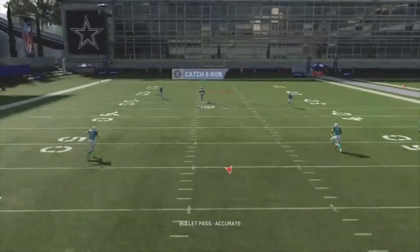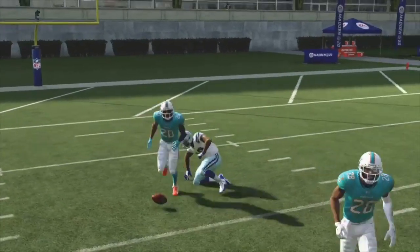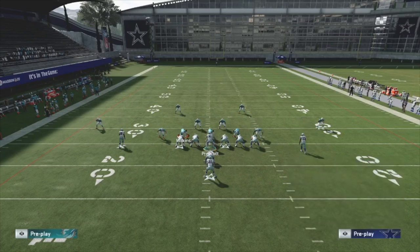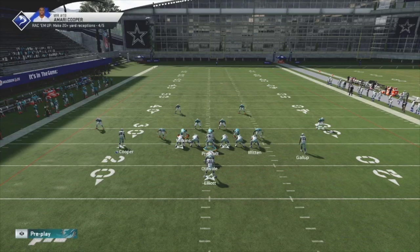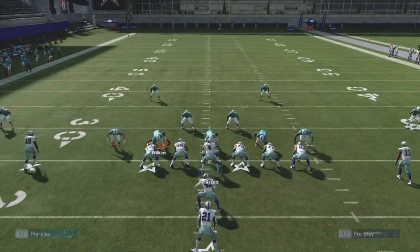Boom — passing it right up the field and you get over the top. Now another thing you can do: if your opponent runs match coverage, you're going to have this post wide open from right to left because that corner on the left is going to follow that post route.